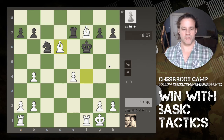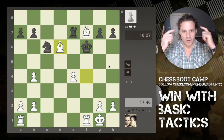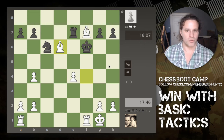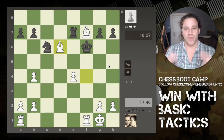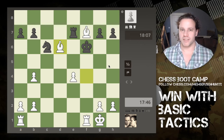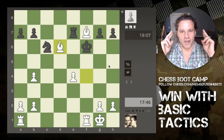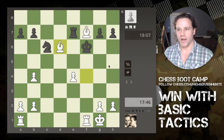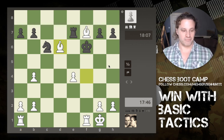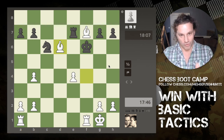You can beat lower-rated players with ease when you're thinking in terms of tactics. You need to constantly be looking for tactics like pins, forks, forcing moves, checks, and things like that. Get into the tactical mindset — it's not only about how you can gain an advantage, but also about preventing your opponent from gaining an advantage over you in exactly the same way. Think tactically on every move: where could there be discovered attacks, discovered checks, potential pins, skewers?